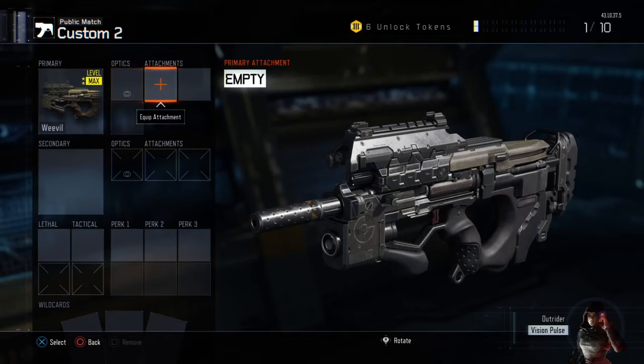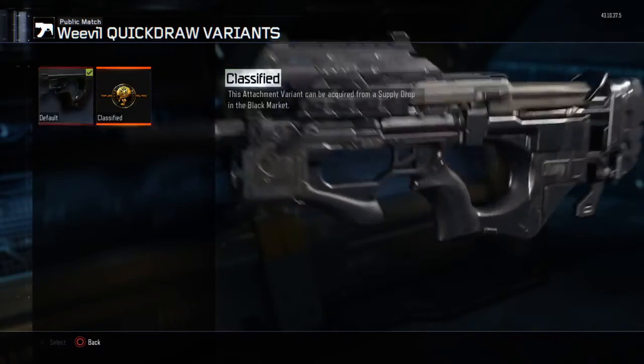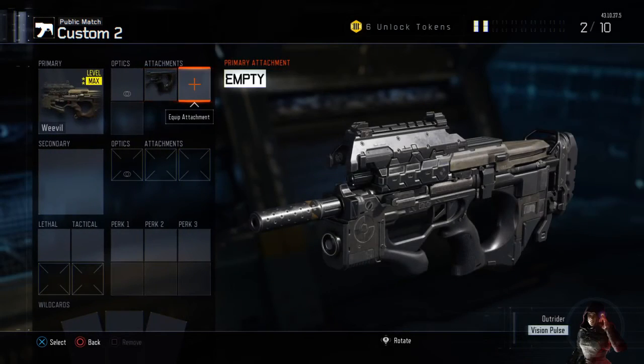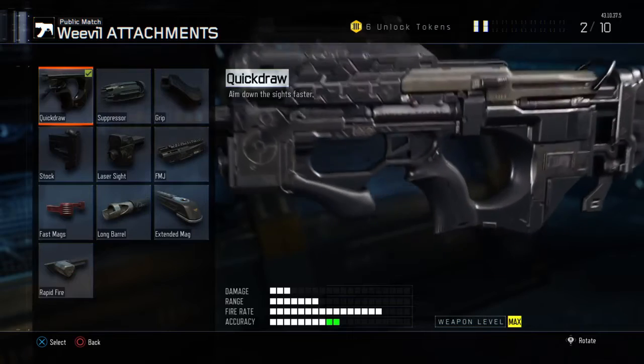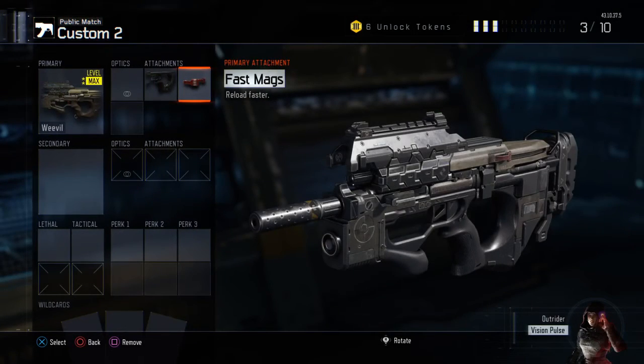The first attachment we do is we chuck on Quickdraw. I just believe Quickdraw is a necessity. I don't have the Classified, but if you have a Classified one, chuck it on. The next attachment I chuck on is Fast Mags. I have been using Fast Mags recently, and after taking it off, I hate the reload time on every single gun. I just think every gun needs Fast Mags. If you've reloaded at the wrong time, you have more of a chance of finishing that reload and being able to kill them.